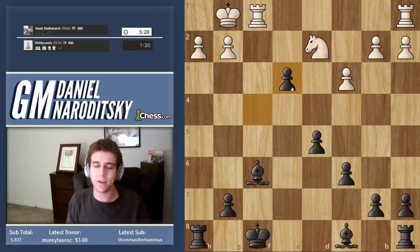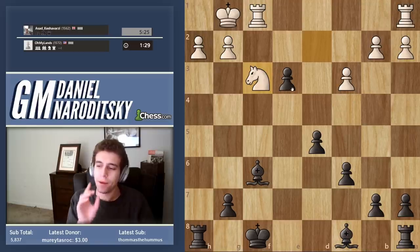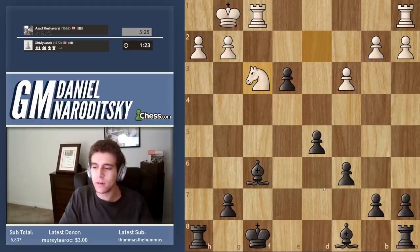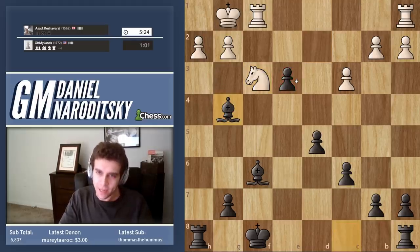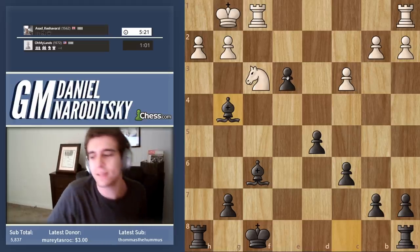Tail end of my speedrun — hope you guys stick around. We have some instructive analyzing to do. This was a really cool game. How should we coordinate our pieces? What are the priorities here? We need to develop in order to defend this pawn. If we play bishop g4, there is a bit of an issue with that move — but I'm going to play it anyway because there's a follow-up.